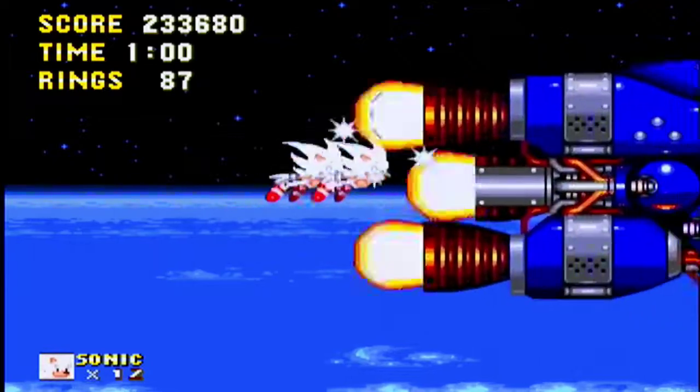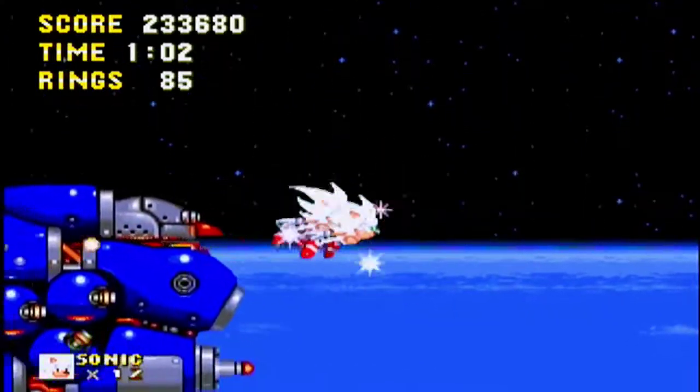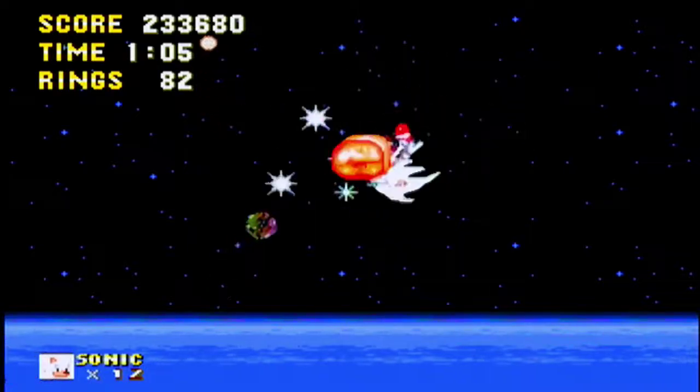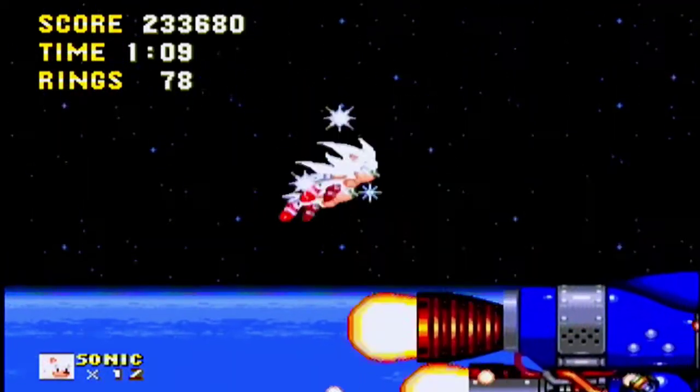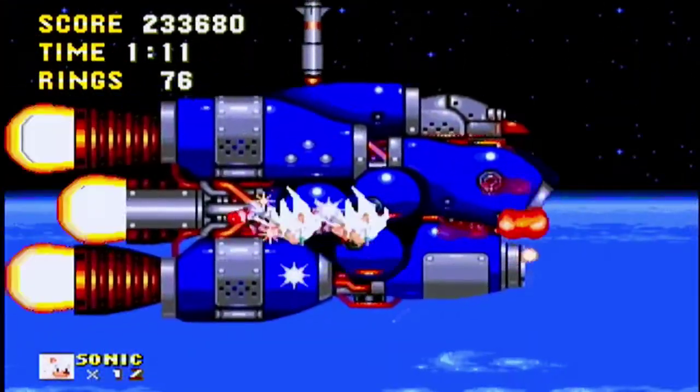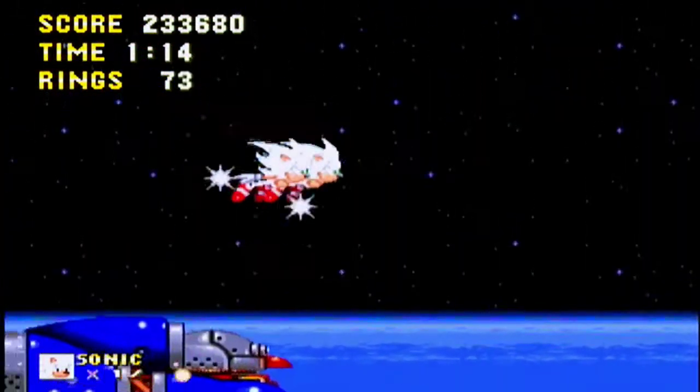Alright, and don't forget — while you're flying around here, you have a speed-up option by pressing the A button to make Knuckles and Sonic do a dash. Now what we need to do here is lure Robotnik's missiles into hitting him in the face, which is easier said than done.